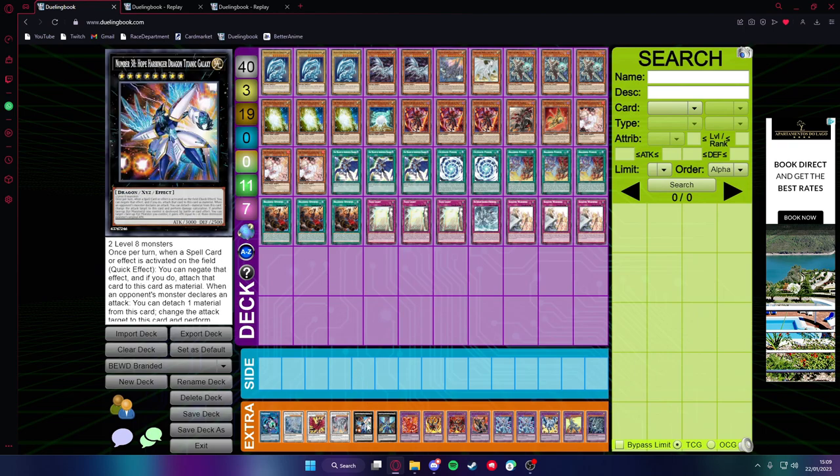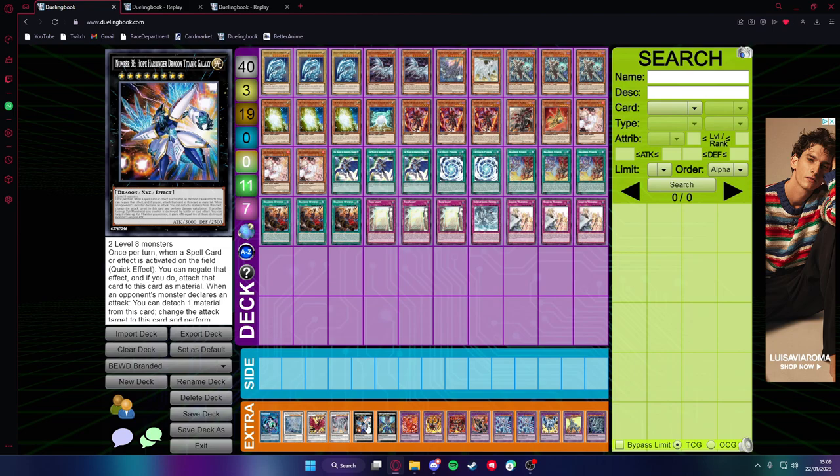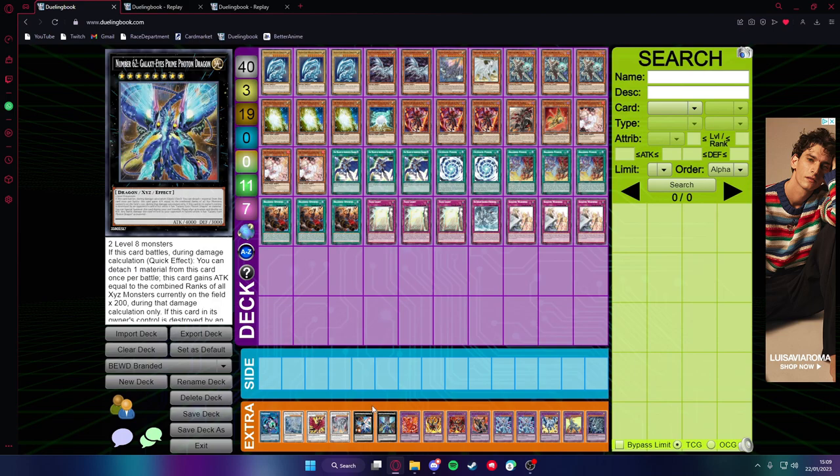For our XYZ monsters, we have one Hope Harbinger for turn 1 plays — it's a Spell Negate and has battle protection where it can change the attack target of your opponent to itself. Then we have Galaxy Eyes Prime Photon Dragon for going second and trying to OTK — it's just more battle damage, so a really good card in my opinion.